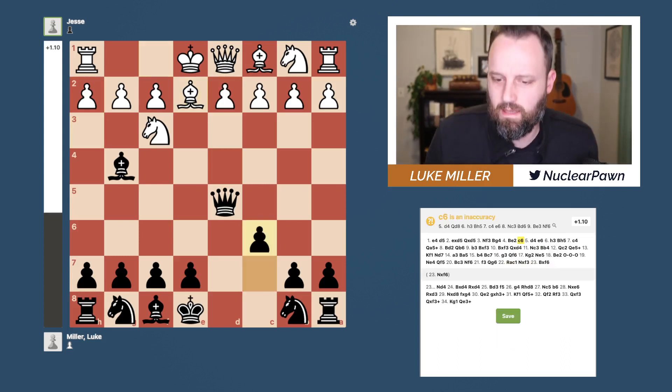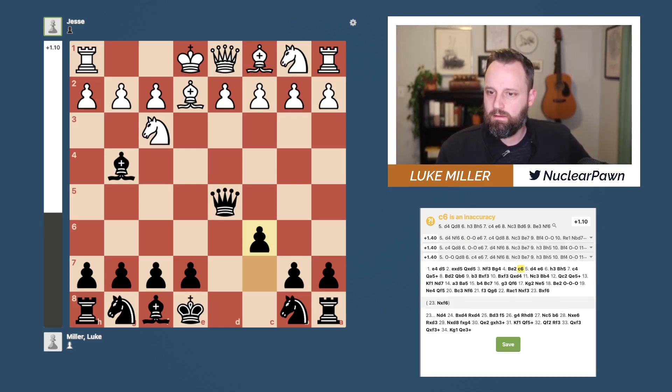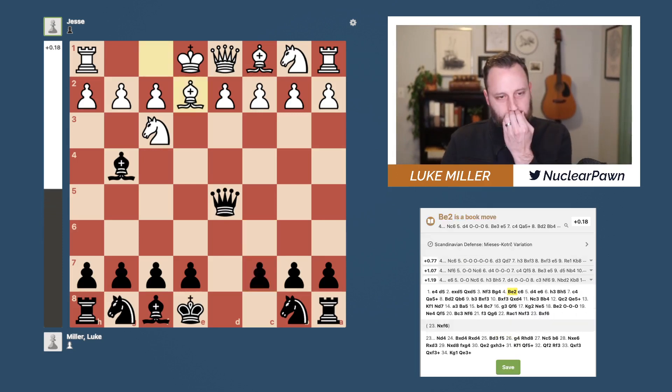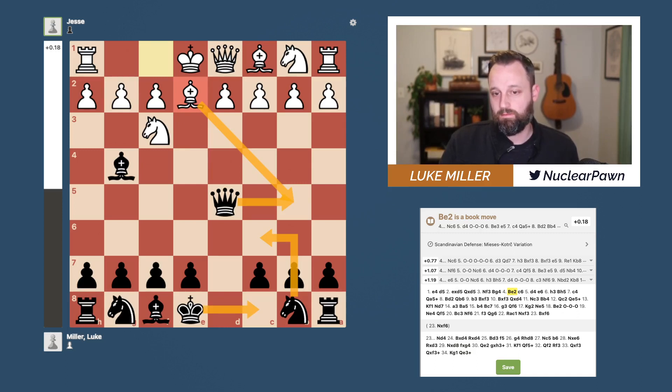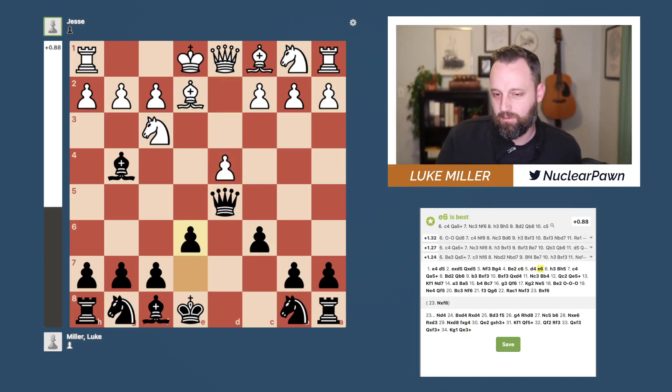It looks like they're saying that C6 is an inaccuracy. Instead, they're wanting me to play Knight F6. That's interesting — usually in the Scandinavian I'm wary of that move because it usually comes with this pin, but since the Bishop has already moved here, that's not as much of a threat. Obviously I can take with the Queen if he does it right away, and then castling queenside is on the agenda in that line. So it makes sense. I didn't even think about that in the game — not completely losing or anything, but certainly that wasn't the most accurate move. We'll have to remember that move order in the opening.